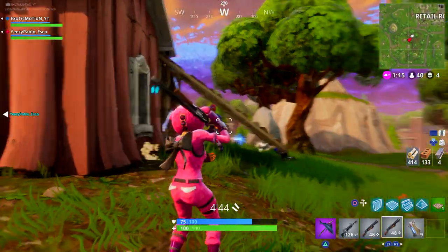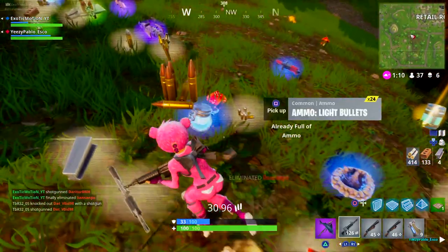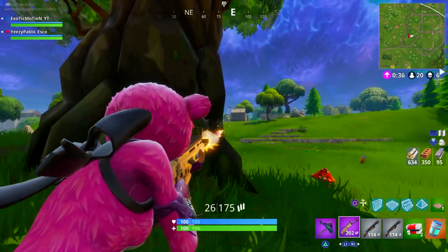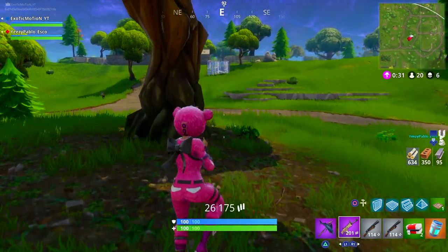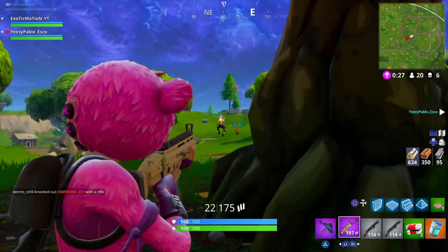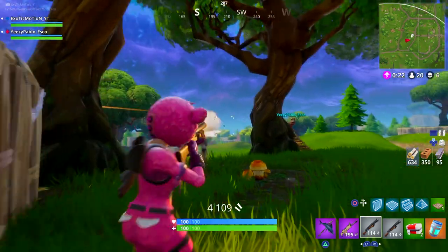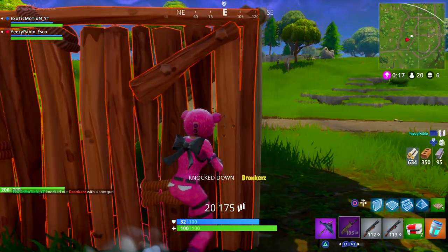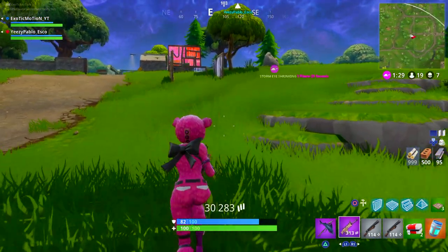Yeah, that's the chest that everyone's hyping up to be the rare legendary epic chest in the game. Guys, the chest is just bullshit — I think it's just a bug. Because it seems that every time they do an update within the game, there are bugs that come with it because they change the coding around and it messes with something. I think that's all it is — just a bug error. It's nothing special. As you guys can see, I didn't get anything special out of it. There was no legendary. It was a normal chest. It was literally pointless.